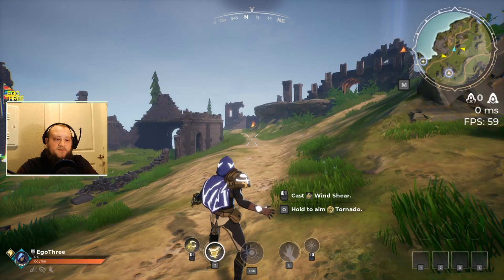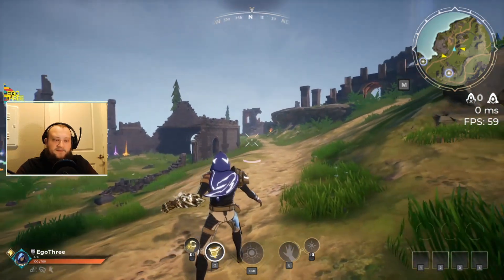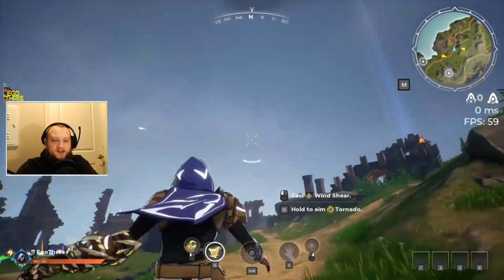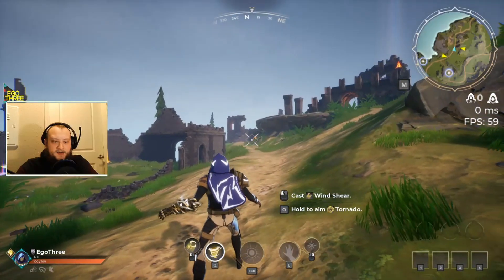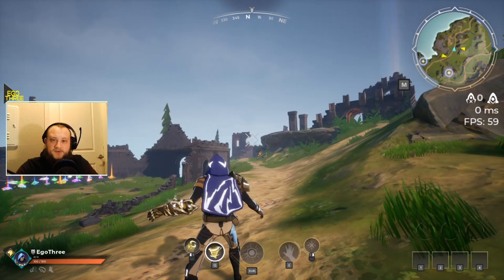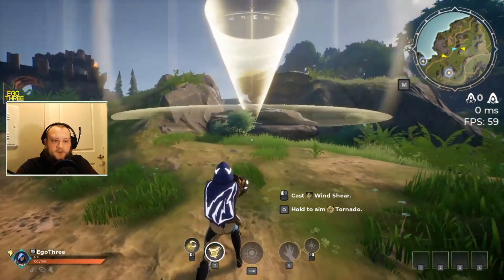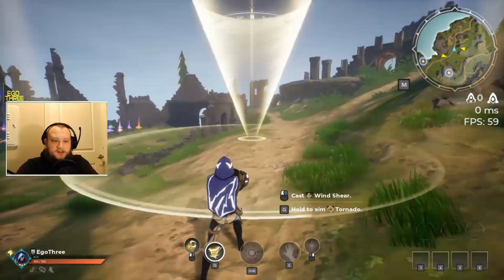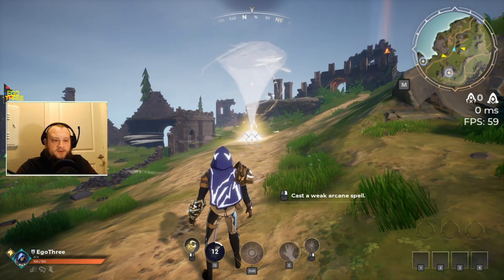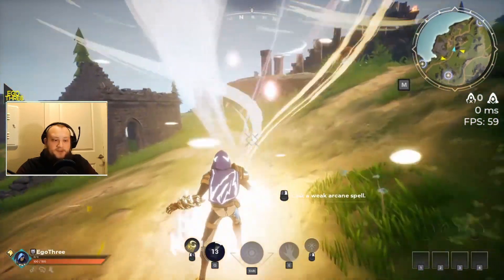As usual we start off by showing what the spell looks like. You have almost little wind frisbees that you throw out. You can't really see it super well but you get the idea. That's your spell, and then your sorcery looks like this — this is the targeting, this is your tornado. Let me cast it a little further away so we can look at it. Now let me show you what it does up close — as you can see, I'm pulled into the center.